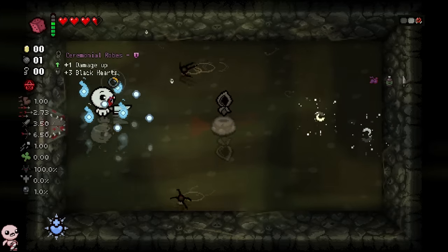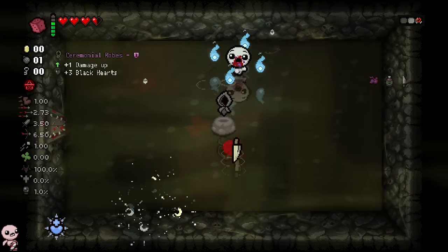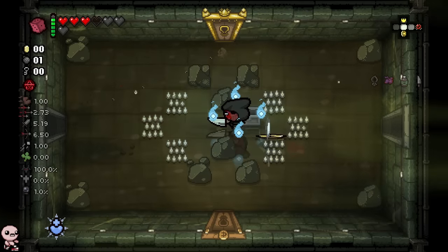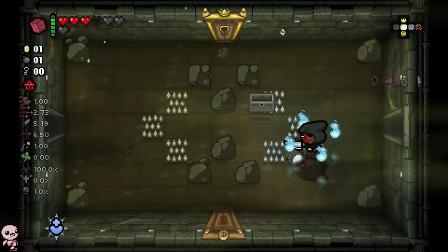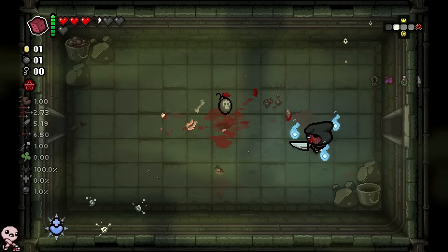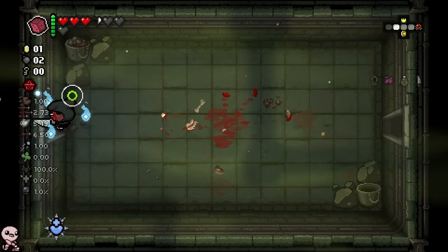I'll go to this curse room — this one is great. There's a treasure room above me and a chest right here that has an Eternal Heart. There's quite a few synergies listed here actually: there's Pop, there's My Reflection, Ocular Rift.